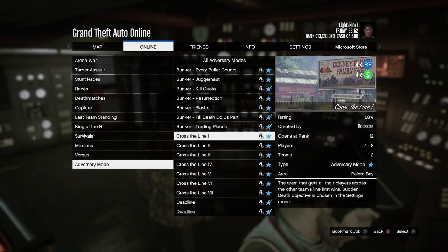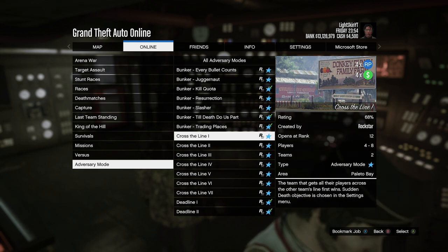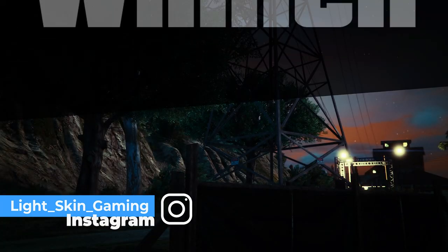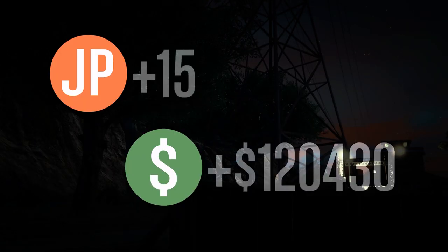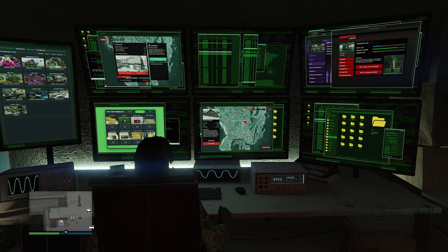Moving on to the money-making methods of the week: the adversary mode Cross the Line is at 4x money and 4x RP. This may be a glitch, but as of right now it is 4x money and 4x RP, so you guys can go ahead and take advantage of that.